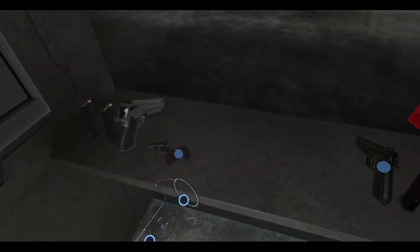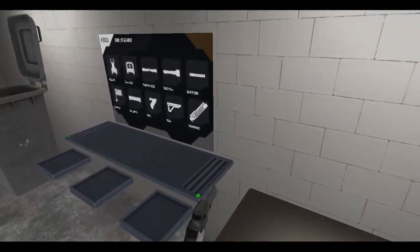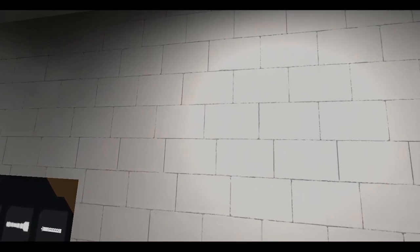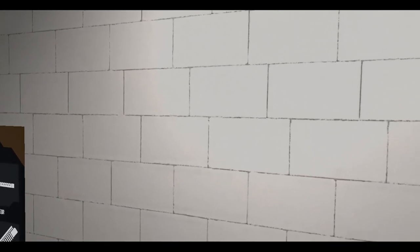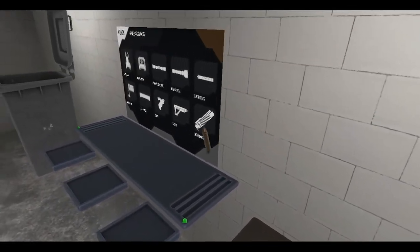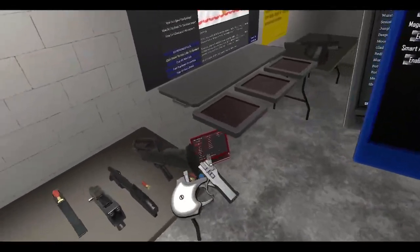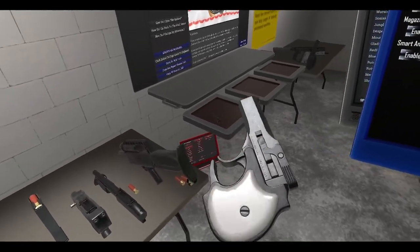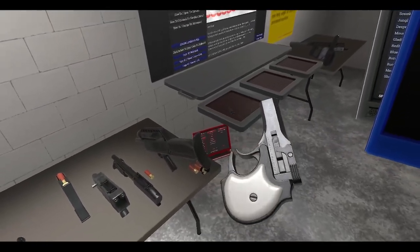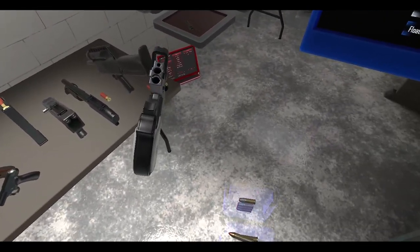All right, cool. Next up we got another derringer — this is the HS-22, which fires .22 WMR — this long boy right here. Let's spawn that. Let's look at the model, looks pretty cool. No other controls except left on the touchpad opens it up, and it requires two of these shells.